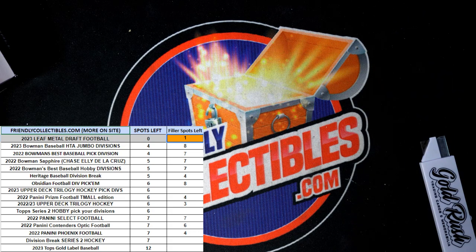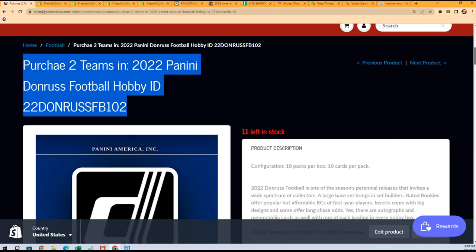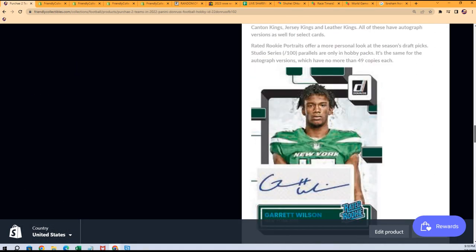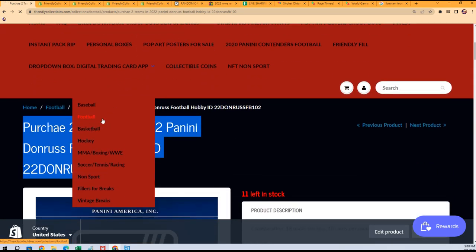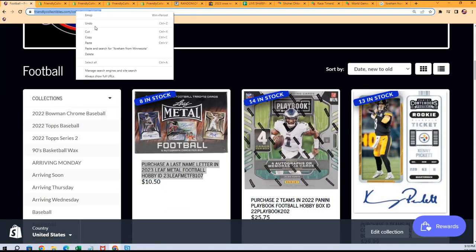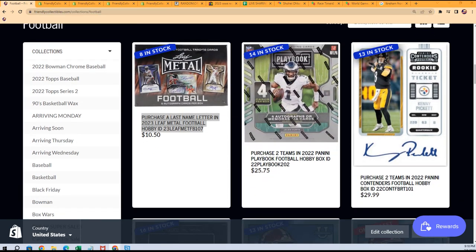We are looking for something else that's going to heat up. What might go next? Dunrus football is down to 11 left — it's $21.99, you get two teams in here. That's one of my ideas. Here's the whole football section. Medal's already moving along. This is our hottest box — there is no question about that.